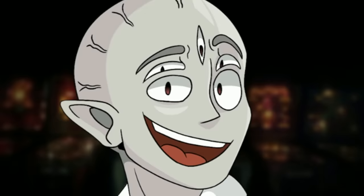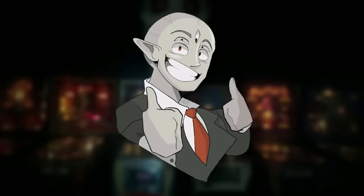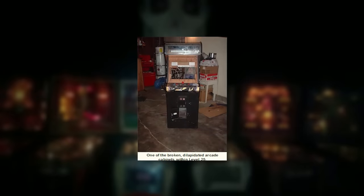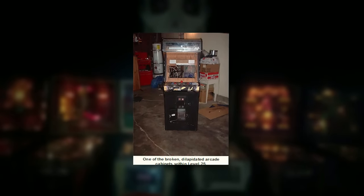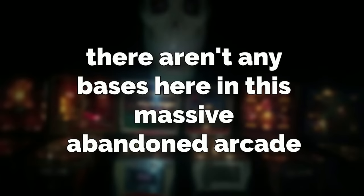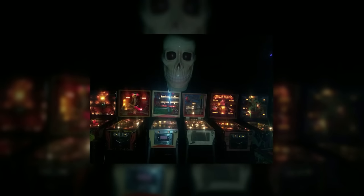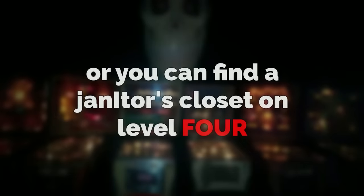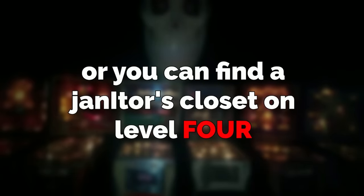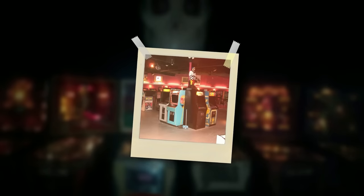There aren't any bases in this massive abandoned arcade. To enter, you can find an arcade machine that somebody else used to exit on any given level and play that game to be sent here — and the machine will follow you. Or you can find a janitor's closet on level 4 and walk into it to be sent here. To exit, just use an arcade machine and it'll send you to one of several levels: 0, 5, 9, 10, 11, 19, 24, 29, 37, 50, 90, 108, 120, 141, 150, 165, or 188. It's a really simple level — just a liminal, old, abandoned arcade. Classic backrooms.